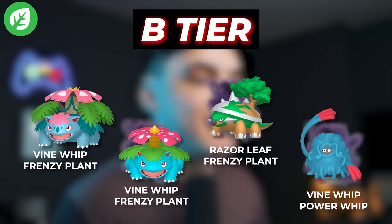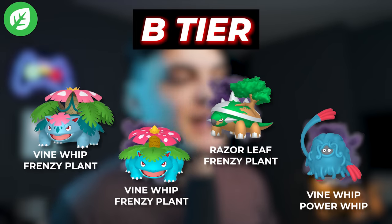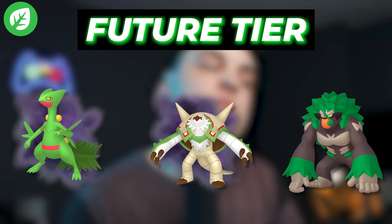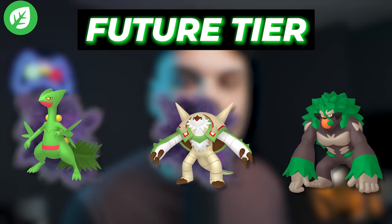In the B tier, we're going to have Mega Venusaur, Shadow Venusaur, Shadow Torterra, Shadow Tangrowth, Shadow Victreebel, Shadow Exeggutor, and Zarude. All these Grass types are just not going to be as good as the A tier, so if you can power up Kartana, go with that. For future Grass type Pokemon, we can look at Shadow Sceptile, Shadow Chesnaught, and Rillaboom.